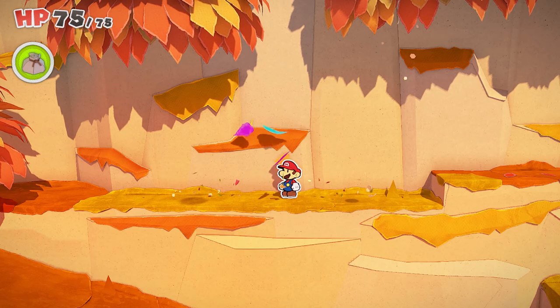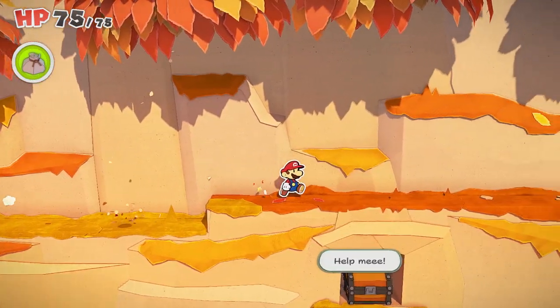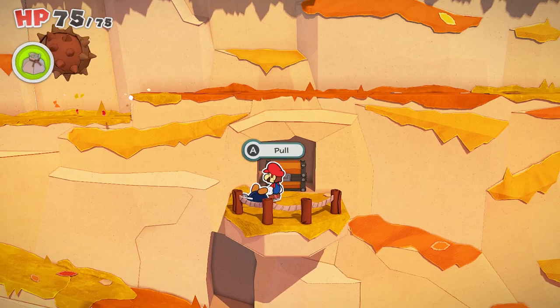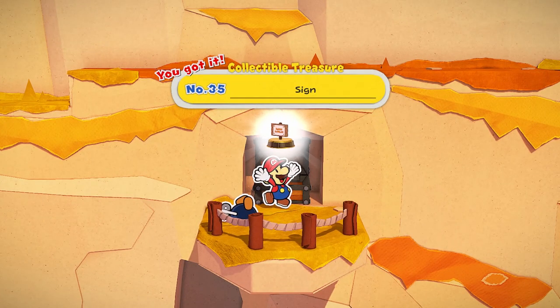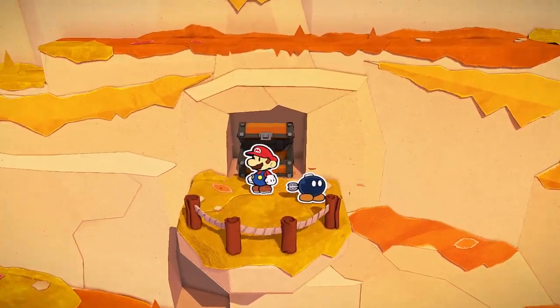Next, you're going to want to cross this whole area with all these dropping spike balls, and then you'll see there's another chest here as well as our Bob-omb friend who needs our help. So you're going to come down here, and you have to choose: do you help Bob-omb first, or do you grab the chest? I grabbed the chest. I second-guessed myself. No regrets. So I take the Sign Collectible Treasure, which is the second one of the area, and then you can help your Bob-omb friend.